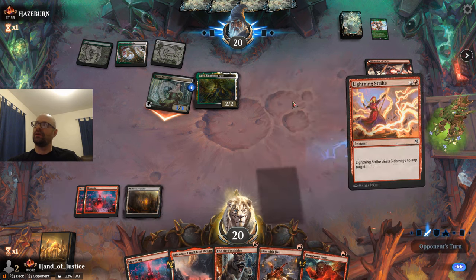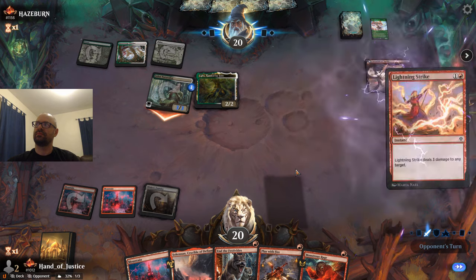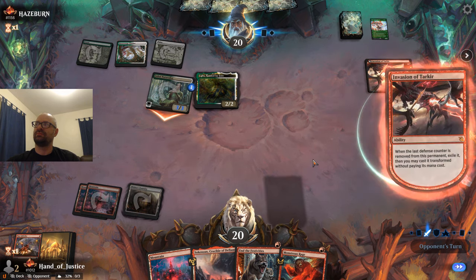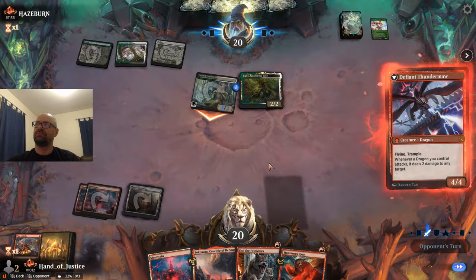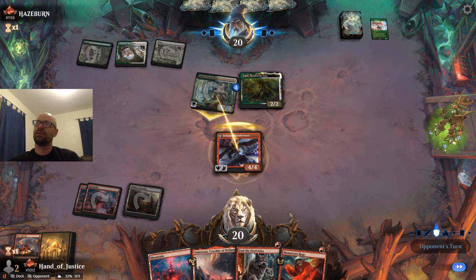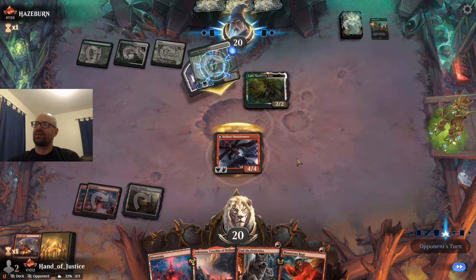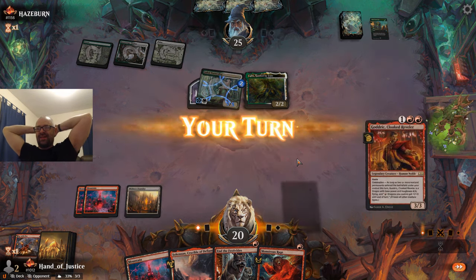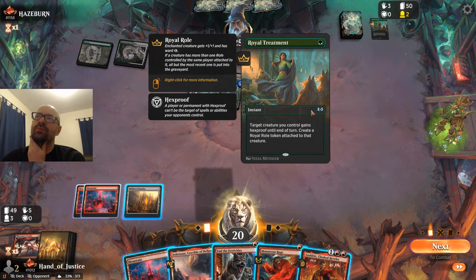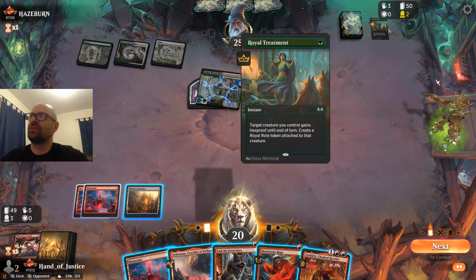Now we can get him, hopefully. Unless they've got combat tricks here, this is going to be a nice blowout. Yeah, that was a good one — I guess there's been a shift to include this card. Maybe the play would have been to just let them hit us and then try to kill Kalyx on our next turn, but then they'd still have Royal Treatment, so it's kind of hard.